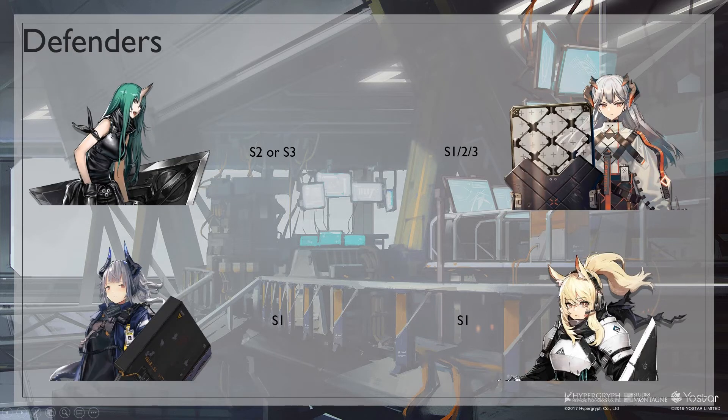For defenders, Saria with any skill is great because of her healing and she can also tank Faust shots. Hoshiguma with S2 or S3 can also tank Faust shots and deal good DPS at the start of the game. Liskarm S1 is great because her S1 charges very fast due to the enemies hitting her.